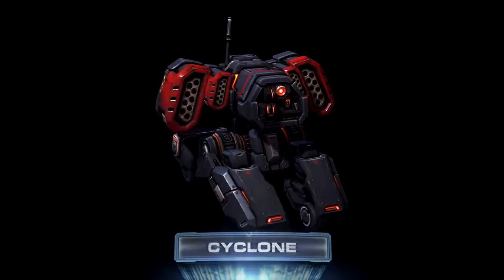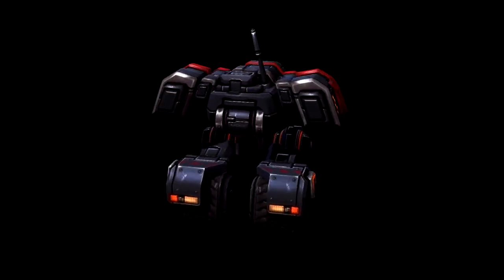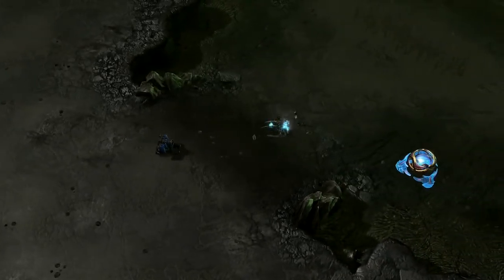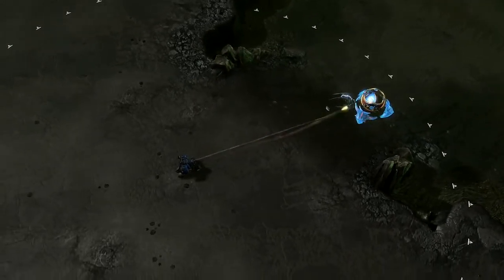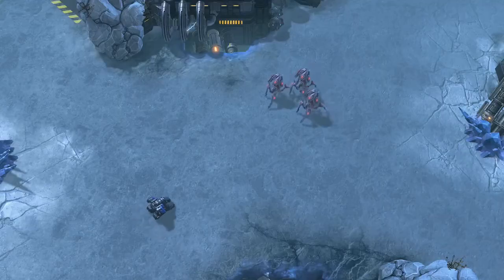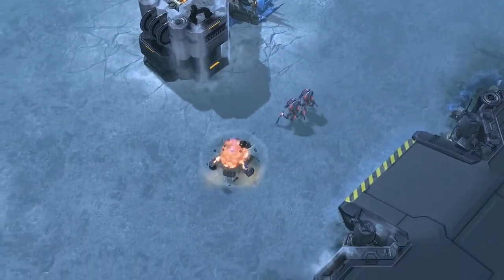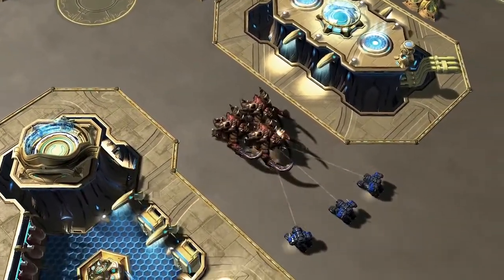Up next, meet the Cyclone. This unit has a one-track mind, able to focus down units at range by targeting opponents one at a time, locking onto them, and dealing damage on the move. The Cyclone moves at the same speed as Stalkers, making them a solid choice for establishing early map control while picking off priority targets in the process. If you intend to counter the Cyclone, initiating combat swiftly and in force will work to your advantage. Moral of the story? If you're slow and big, you're going to lose against the Cyclone.